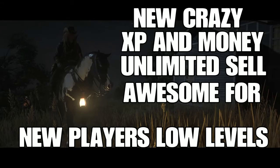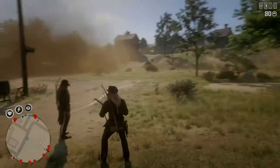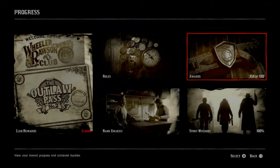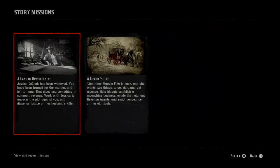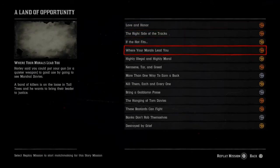Hey, what's going on guys? Hell of a rotation here — bringing you a new crazy XP and money unlimited glitch. For you new players, go visit the glitch zone mine in Big EC's community. First thing you want to do when you spawn into Red Dead Online is have a posse formed, then hit progress, go to story missions, Land of Opportunity, then go down and kill each and every one.